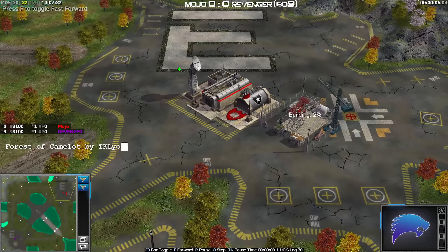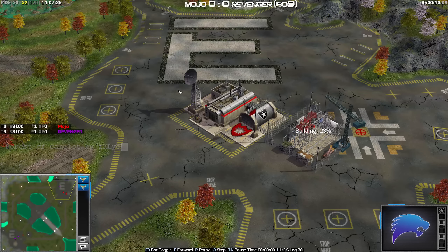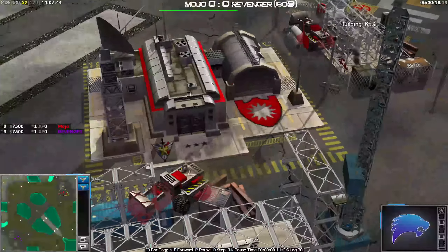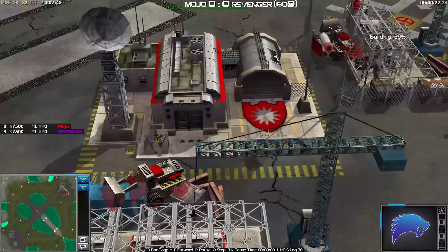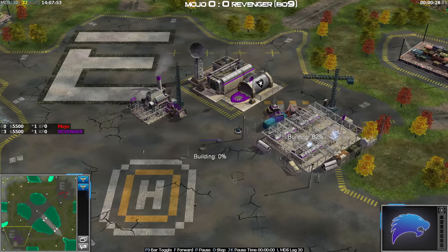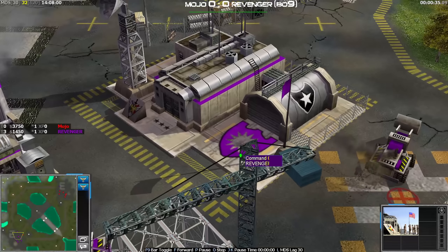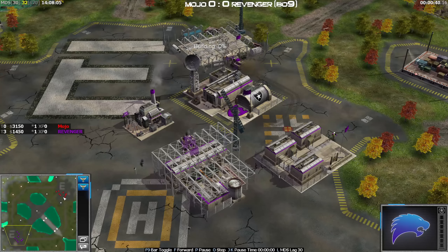Welcome back to Zero Hour, another round one of the World Series 2023. We have the red player up in the top right of Forest of Camelot - the super weapon player that is Mojo, or Mojo Jojo. I think he's the favorite here. Down in the bottom left we have the purple super weapon player named Revenger. I don't know too much about Revenger; I think I've played him a couple of times on the ladder.